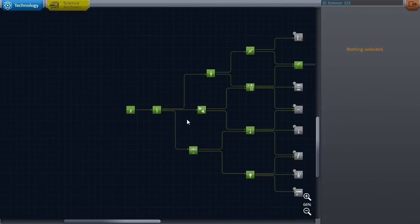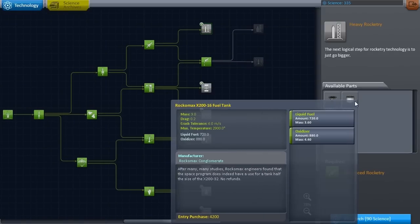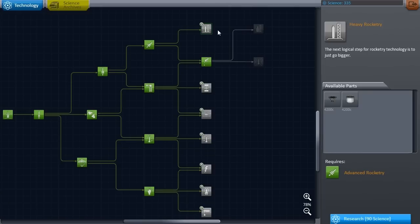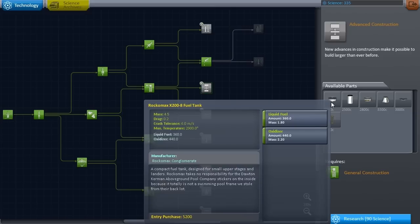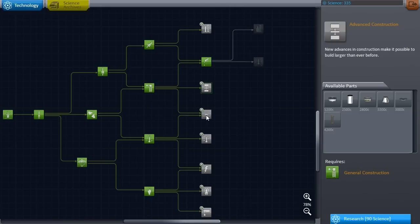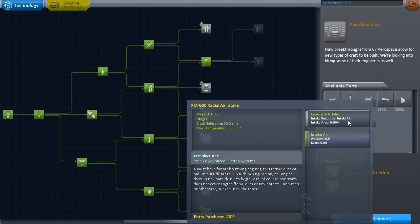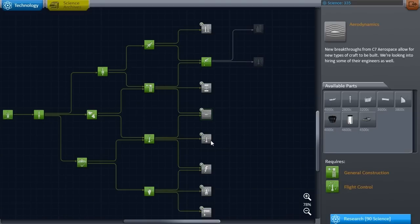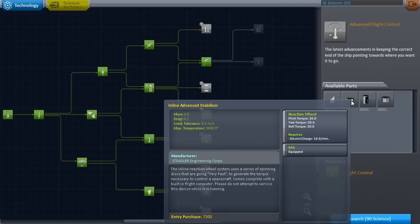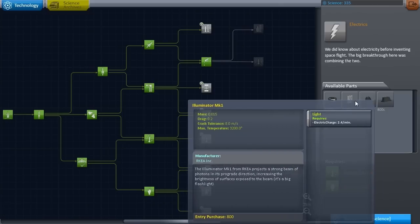Let's see what our options are. Let's go ahead and get into heavy rocketry — we'll get the poodle engine and quarter tank. Over here we're getting a lot of parts for larger pieces — the big tank, another decoupler, some aerodynamic stuff. This series is mainly focused on getting into space and around other planets for science. We're also getting an inline stabilizer and another probe body. Here's one we definitely want: solar panels, lights, and a bigger battery.